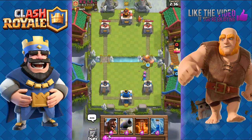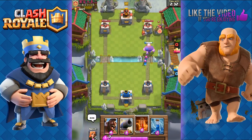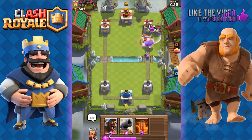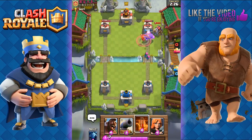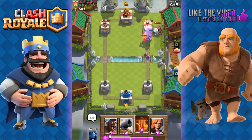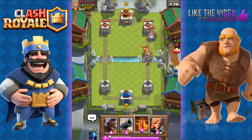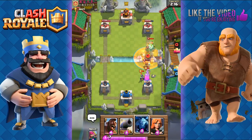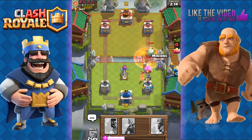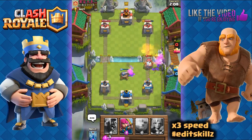He has Zap and Valkyrie. Archers should be able to take out the Valkyrie — but he uses Guards on our Archers. We use a Poison on both the Valkyrie and his Sparky over there — my viewers from the stream probably know what I mean.